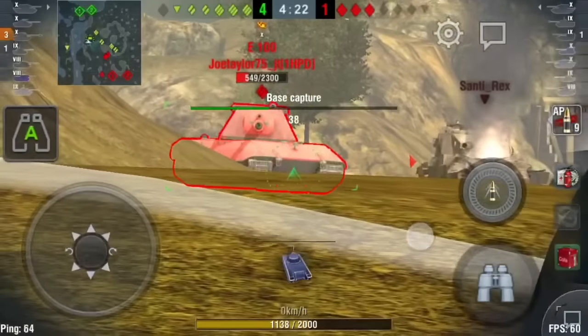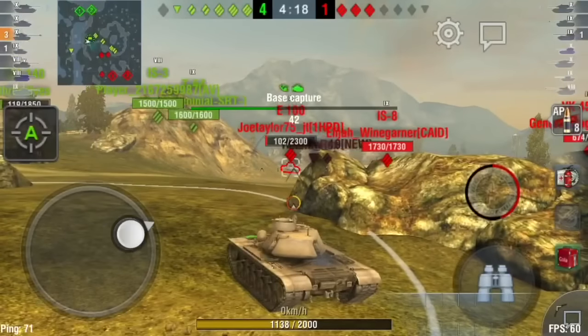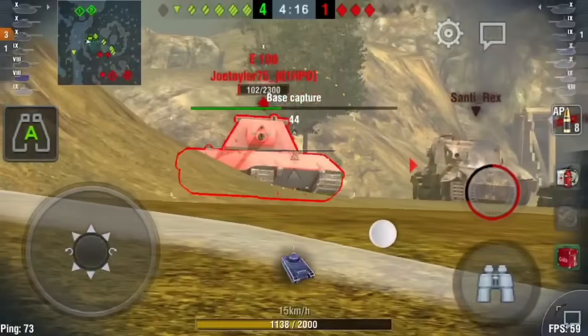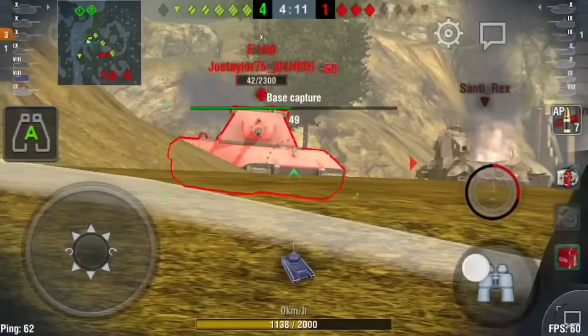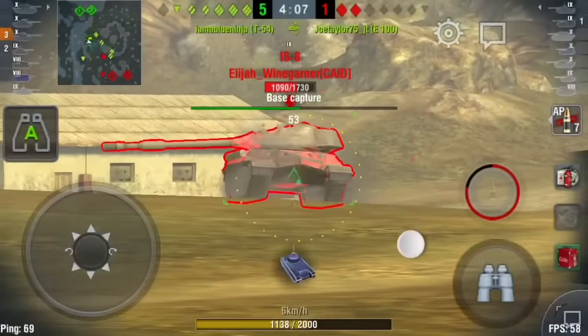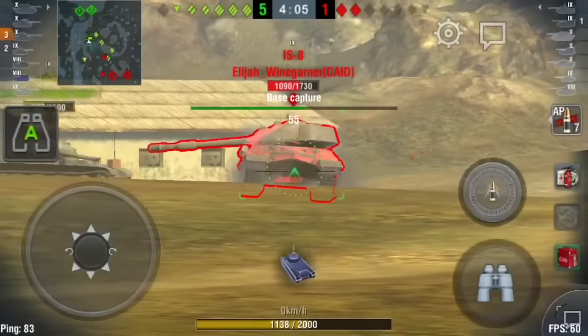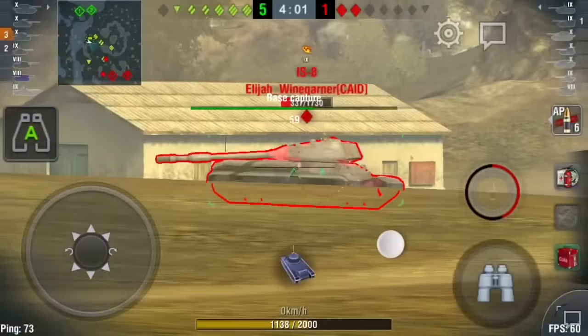I'm trying to find the gun depression to shoot this guy in the lower plate, and I miss a couple of times in his upper plate or just hit the dirt because I'm either a little too slow or a little too quick on the trigger, or RNG. Right now I'm just putting some damage in and getting free shots because no one's even trying to kill me.